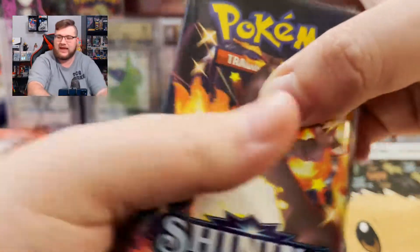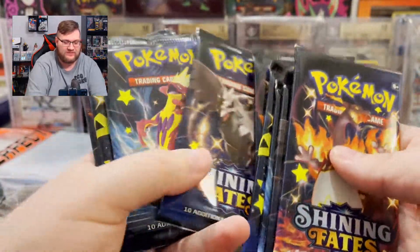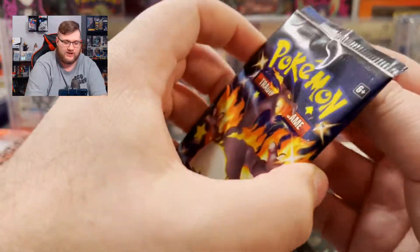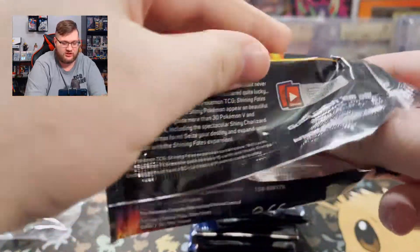There should be 10 packs. Let's count just to make sure because sometimes they're not. 1, 2, 3, 4, 5, 6, 7, 8, 9, 10. There we go. Shiny face — give us some of that Charizard luck. We'll start with the Charizard pack because it's actually something we need to pull. But let's see what's in here, you guys.